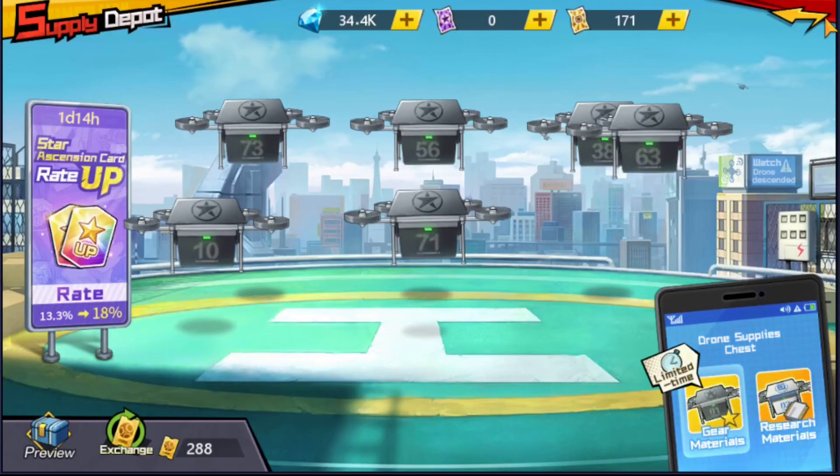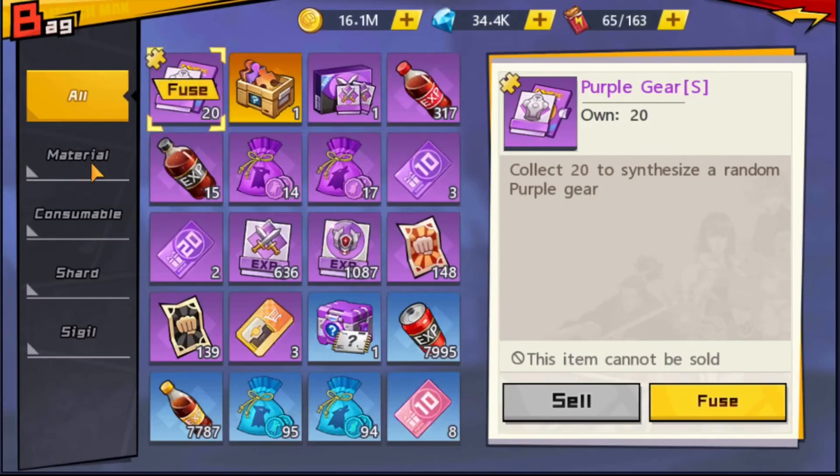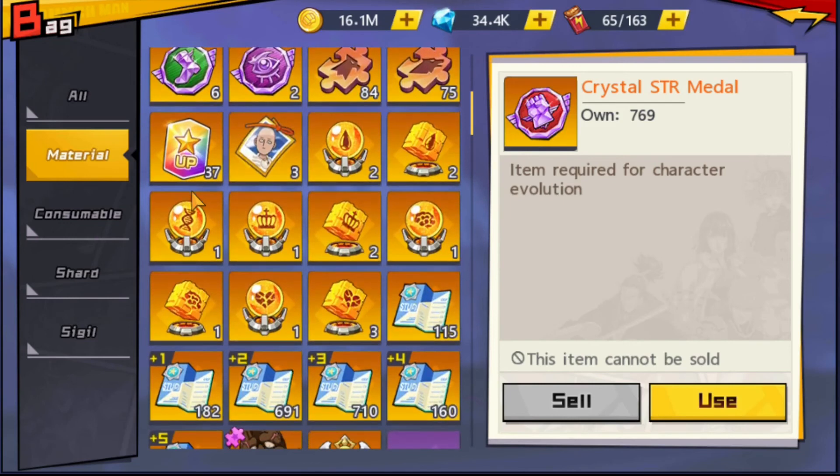Okay so with 108 Ascent Supply Tokens I've managed to pull 37 minus 14, so that's 23. If I minus away the free one, that's 22 out of 108 tickets. That's about 20%, so I'm slightly luckier than the 18% that they guaranteed. I hope you guys have the luck to pull as many Ascension Cards as you can as well. That's all for this video — thank you for watching and goodbye.